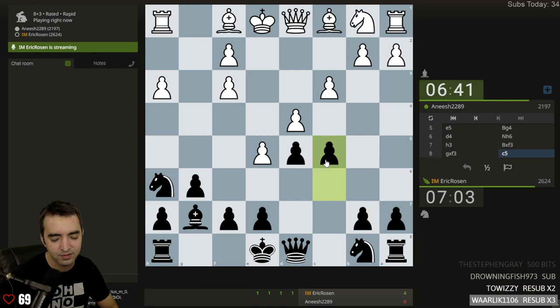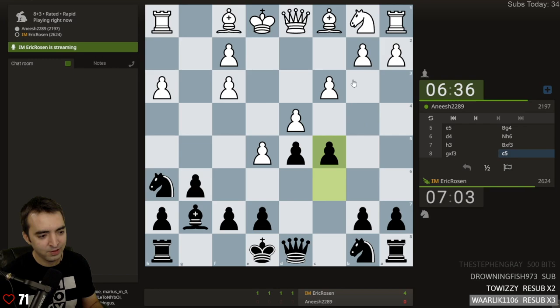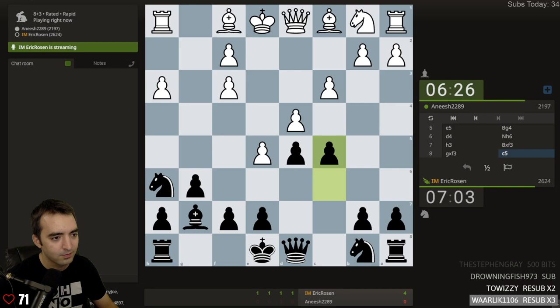Choices, choices. Yeah, let's play c5. It's a move I know I want to play. Try and chisel away at white's structure. Hey, what's up, Lexi? Good to see you.